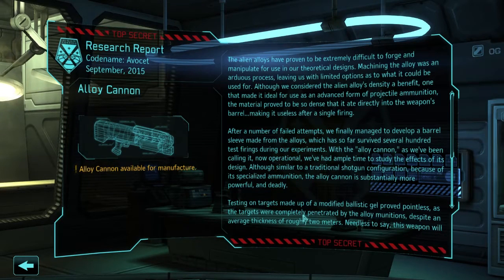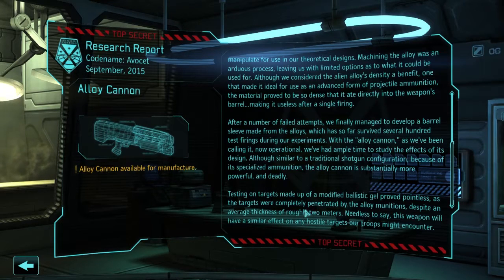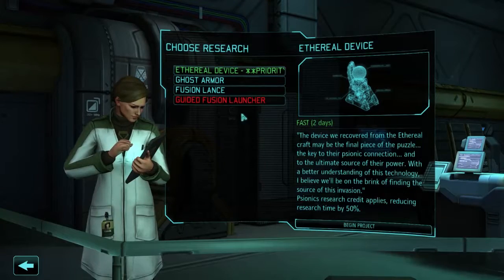Codename Avocet. So, machining the alloy was an arduous process, leaving us with limited options as to what it could be used for. Though we consider the alien alloy's density a benefit - one that made it ideal for use as an advanced form of projectile ammunition - the material proved so dense that it ate directly into the weapon's barrel, making it useless after a single firing. They've developed a barrel sleeve made from the alloy, calling it now operational. Though similar to a traditional shotgun configuration, because of its specialized ammunition, the alloy cannon is substantially more powerful and deadly. Testing on targets made up of a modified ballistic gel proved pointless, as the targets were completely penetrated by the alloy munitions, despite an average thickness of two meters. Yeah, it's murderous. I love that thing.